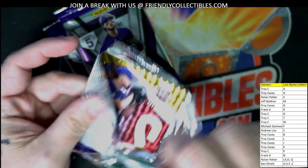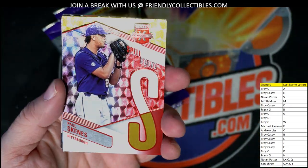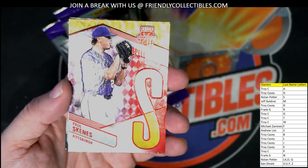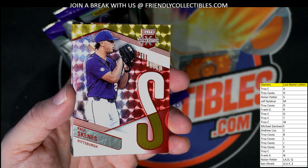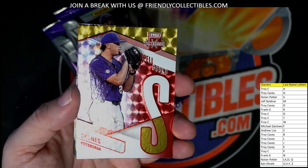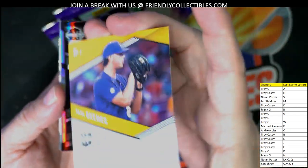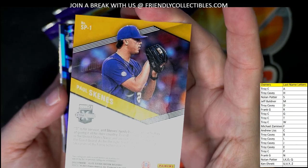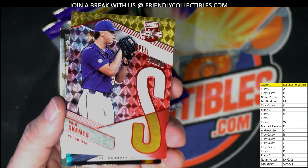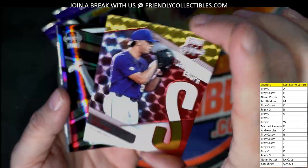Let's see what's in this pack here. Oh, wow — that's a great Paul Skeens, great one right there. That's going out to Nolan. That's the Spellbound. This has got to be numbered — nope. Come on, man. What a nice looking card though. Paul Skeens — that's the guy you want to hit. Nice one.